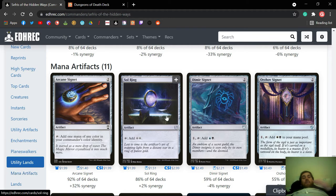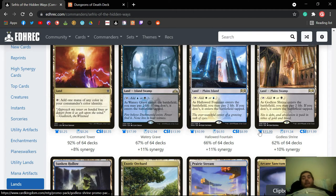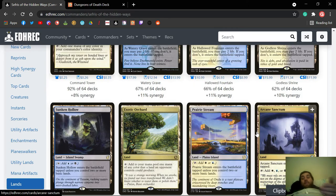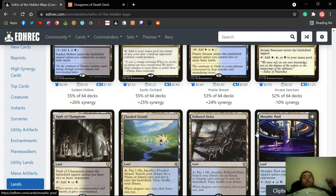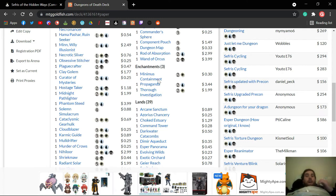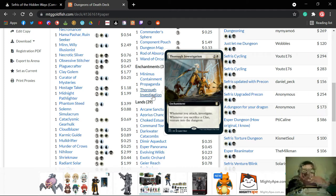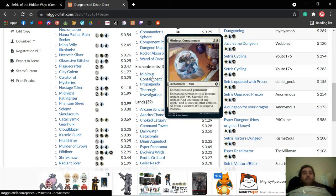So what are some things you want to cut? Propaganda — probably not that good, it's not very good normally. It's just not enough to deter people — they'll just blow this thing up and then attack you with everything. Some of the tap lands obviously are in this deck and you want to take those out.